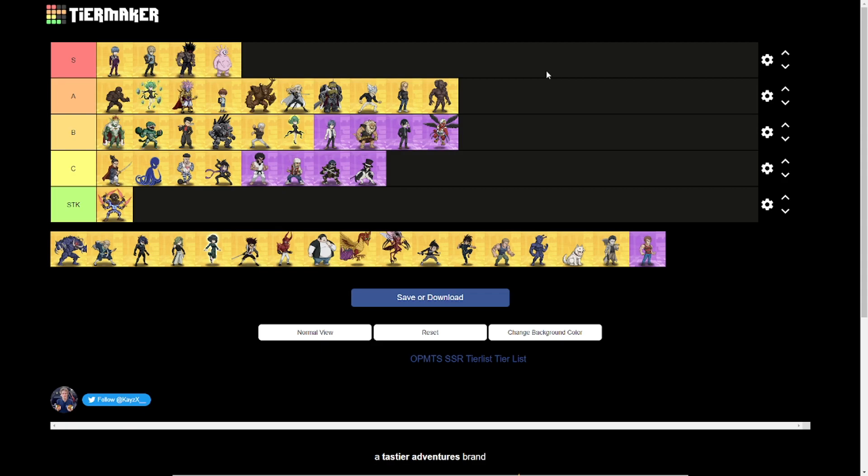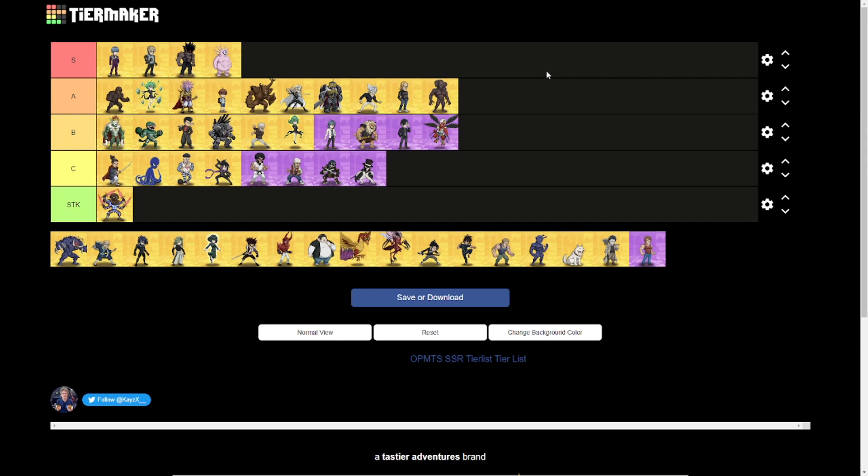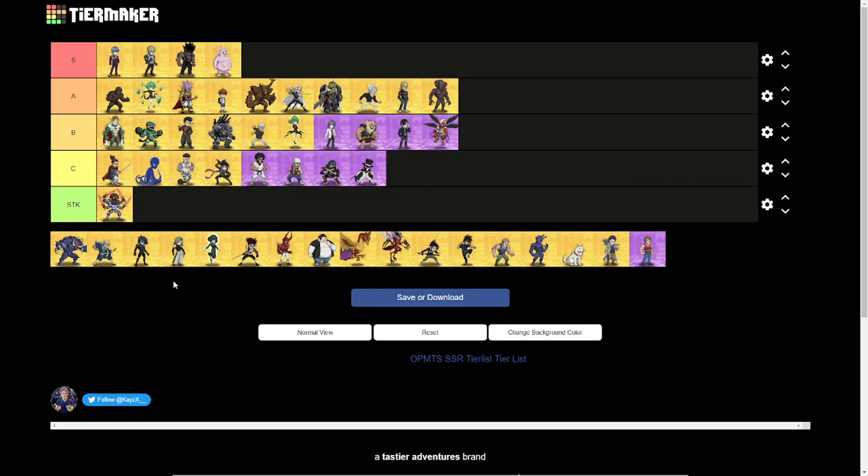Melzigard also goes in A tier. With the esper meta in effect he's a very good unit, serving as a great tank and esper to fill Gira Gira's core. He can heal himself and all allies after attacking, shares 20% of damage dealt to allies directed toward him, and reduces that damage taken by 50% — he really shines during the Gira Gira meta. The downside is he's the rarest unit to get from summon banners, only obtainable through superb summons with a 0.5% chance of pulling an SSR, and with six SSRs in that banner pool you have a 1-in-1200 chance of getting Melzigard. A great tank if you're lucky.